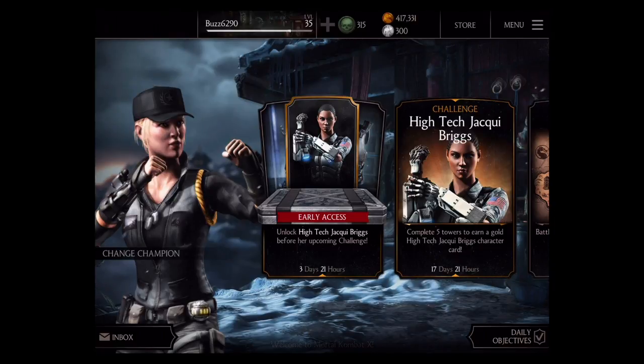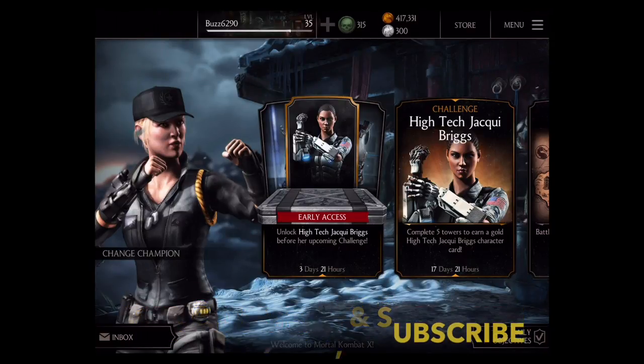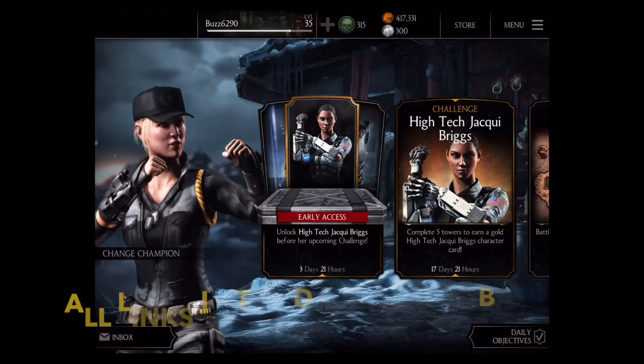Thank you guys for joining me for the opening of these alliance packs. Coming up next is going to be the high-tech Jackie Briggs challenge, which is going to be on a separate video. Make sure you join me for that as I unlock a new character in the game by hook or by crook, especially when it comes to a certain character named Ermac. If you enjoyed it, make sure you go ahead and give me that thumbs up — click on that like button, it will greatly help me out. Leave a comment in the comment section, and most importantly click on that subscribe tab. Make sure you're following me on Twitter at HighOctane underscore Buzz. I'll also have the other alliance pack opening that I did during the Dark Lord Kotal Khan challenge. I'm HighOctane Buzz — I'll see you in the next episode of Mortal Kombat X Mobile.